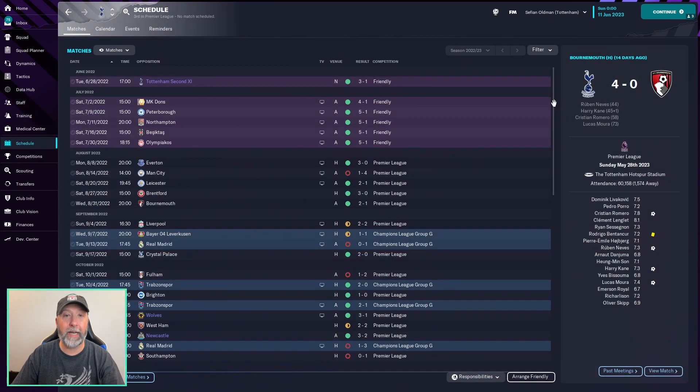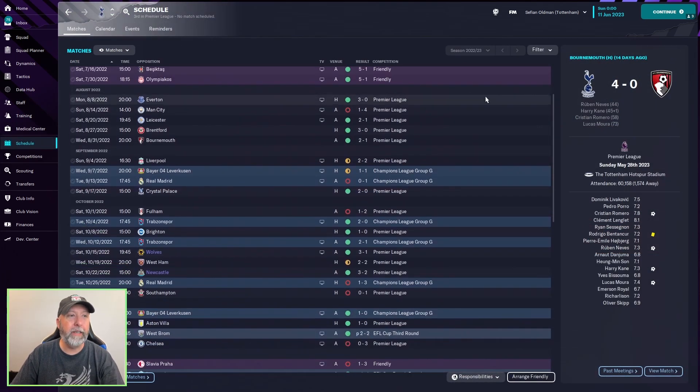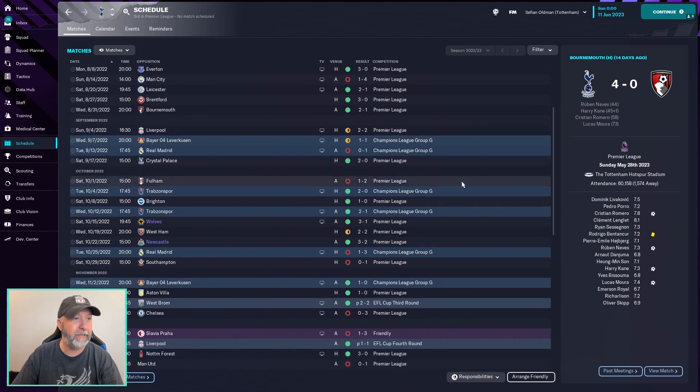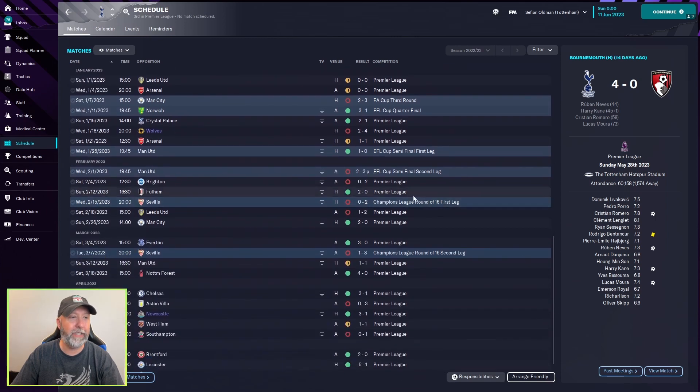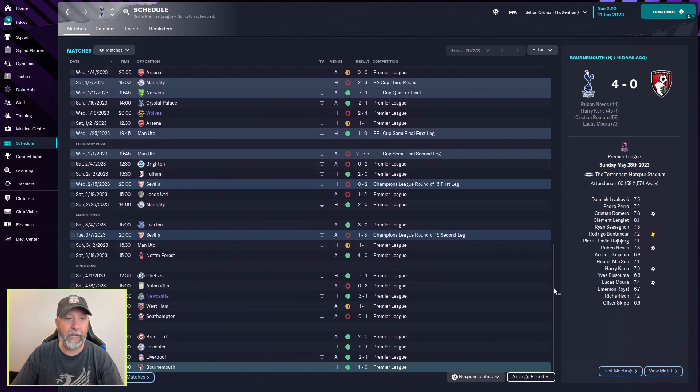Schedule-wise for Tottenham, looking okay — a nice August with one loss, spotty September, a nice October, continuing on in everything. EFL Cup, FA Cup third round — you lose out to Manchester City 2-3. EFL Cup second leg, you lose out 2-3 in penalties against Manchester United. Champions League round of 16, you lose out to Sevilla. So you're out of everything. But from that point on, only two losses and a nice run to end the season.